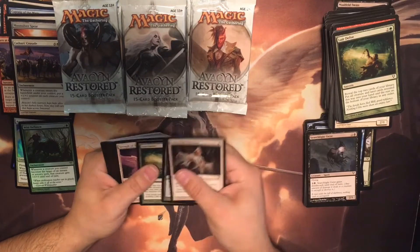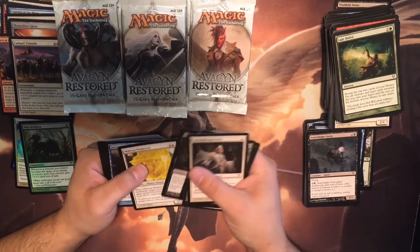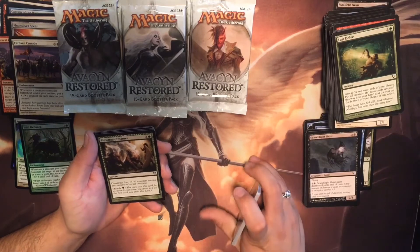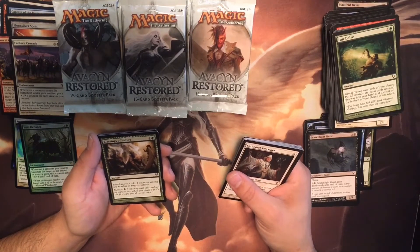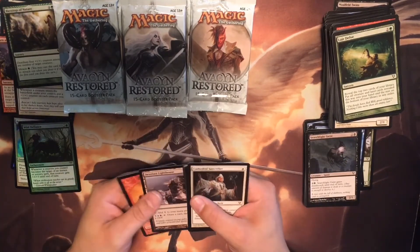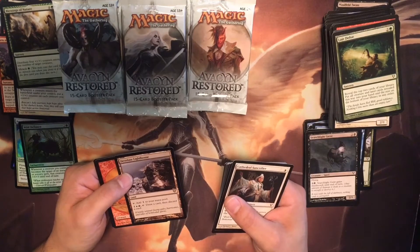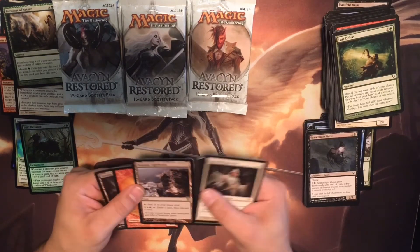Sacrificer, Seraph, Scroll with Griselbrand, Mid-Vast Protector. Blessings of Nature — distribute four plus one plus one counters among any number of target creatures, with a miracle cost of one. And we also have a Desolate Lighthouse — add one colorless to your mana pool; pay one red, one blue, one colorless to draw a card then discard a card. That'd be good.